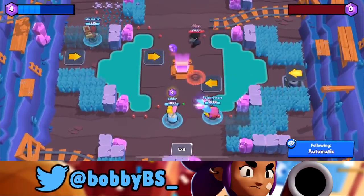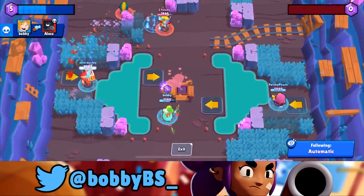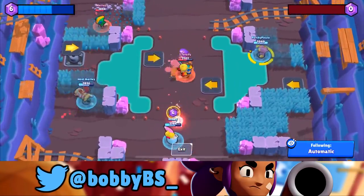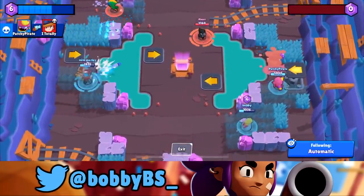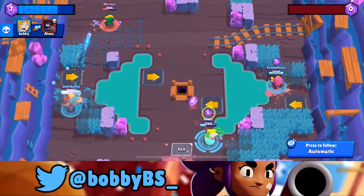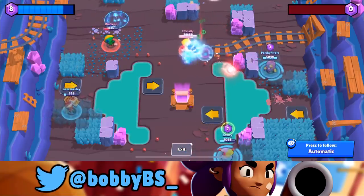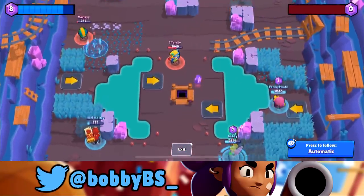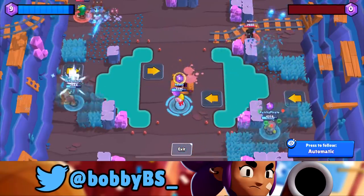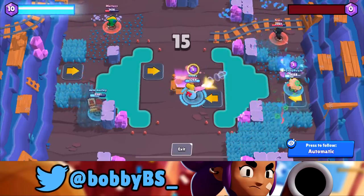We actually bounced their mid into the spring trap and were able to spring him over to mini Marley when he was one shot. I like to say I did this on purpose but honestly I didn't — that's something that was eye-opening for me and something I'm going to try to perfect and practice in the future. Now the crow's gonna jump on us — we tap him easily because we're in the bushes. Patchy's holding lane, mini Marley is holding lane. Their mid isn't the strongest so we're not gonna have the hardest time killing him. We pick up a ninth gem and a tenth gem.